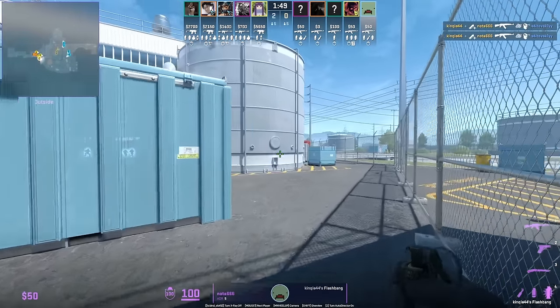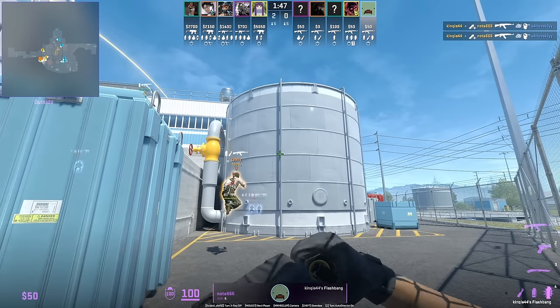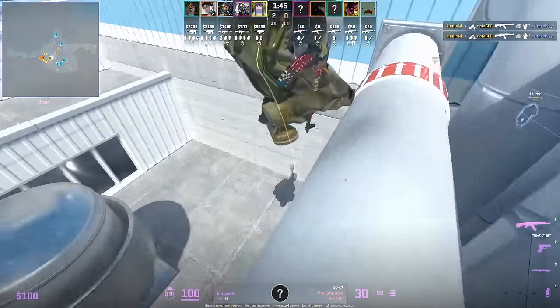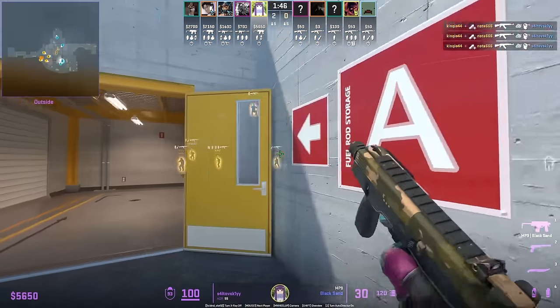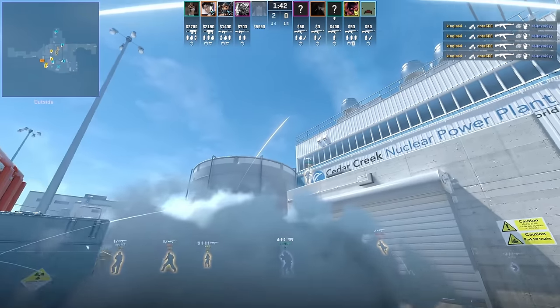You're about to witness the perfect flash for outside if your teammates want to go on top silo. You're going to jump throw this flash, your teammate is going to peek off the flash, and it's going to blind the CT that was pushing up towards glaive — this player has no shot.